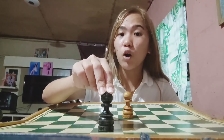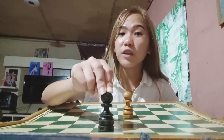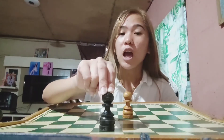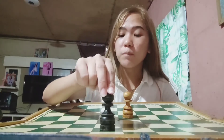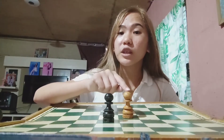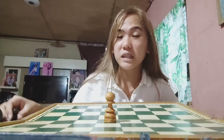When capturing en passant, the pawn moves to the square that the enemy pawn passed through. The enemy pawn is captured as if it had only moved one square. So if the enemy jumps two squares, that is your chance to capture it using the en passant move.